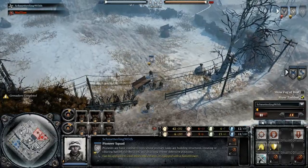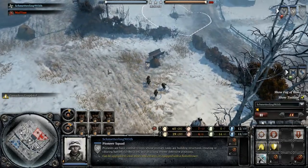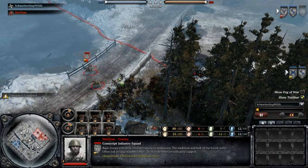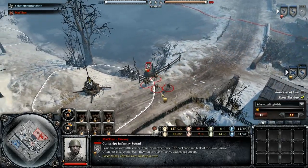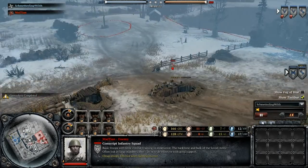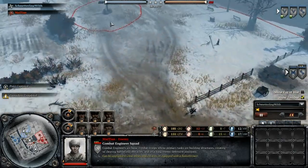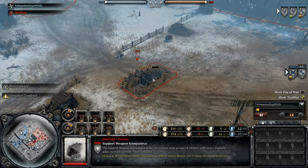Our heroes today are going to be Schmetterling 905th playing for the Germans, and then we have Maitian — playing for the Soviets of the Red Army. As far as units go, we see Maitian going for a conscript opening. Schmetterling kept his combat engineers close to his base, went out and capped the strategic point next to his base, then sent them back to build Tier 2 — quite interesting, a fast opening into Tier 2.